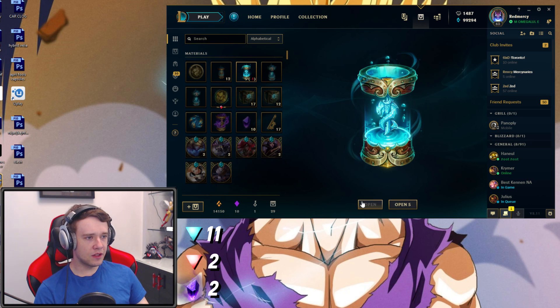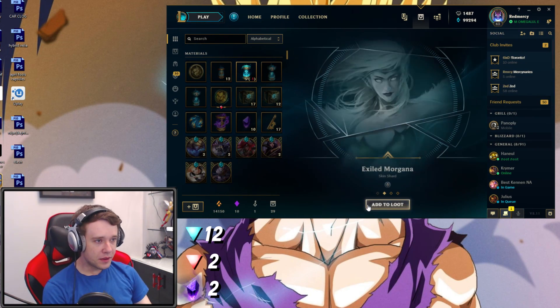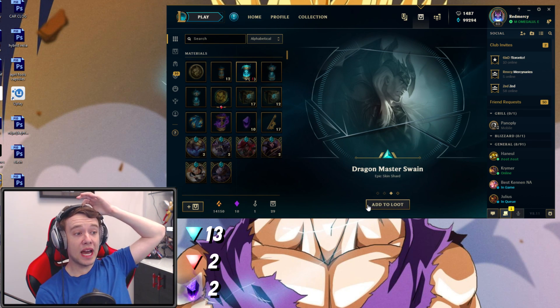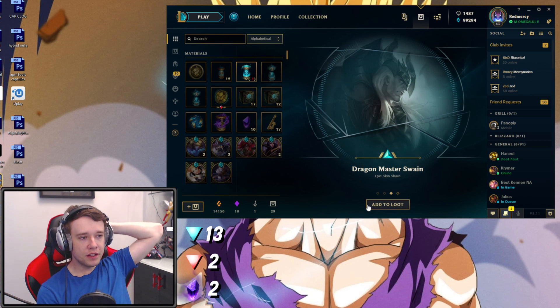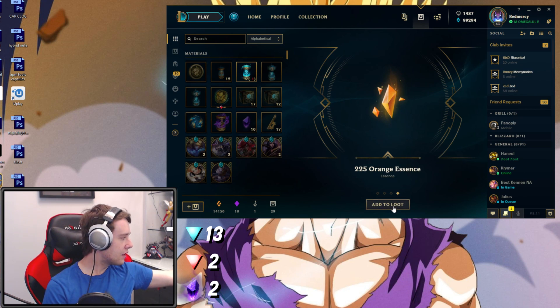Let's open that up. We get Winter Wonder Lulu again - another Epic Skin Shard, that's 13 or 14 now. An Exile Morgana skin, another Epic Skin Shard, and it's Dragon Master Swain - a very, very sexy skin for Swain. If you play Swain, this is the skin to play for sure, 100%. And of course, Orange Essence as well.